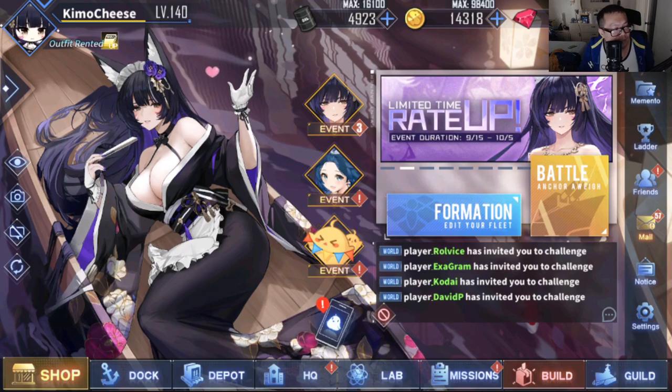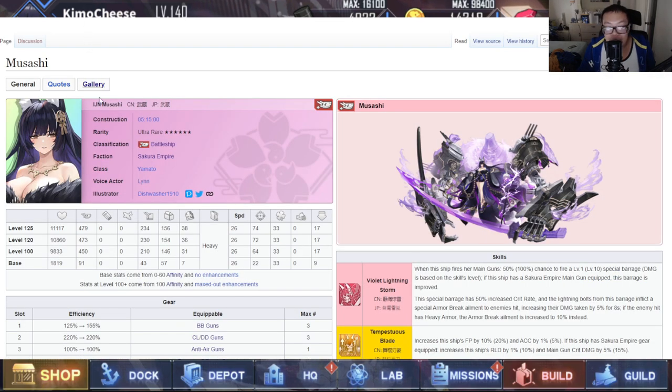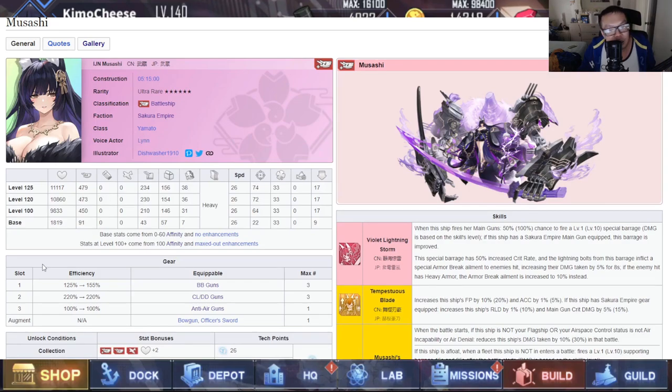Let's get right into this review because it's probably going to be a long one. Right guys, five ships. Let's talk about each and every one of these ships and how good they are. Starting with the banner girl — the one everyone is looking forward to: Musashi. In terms of stats at level 120: 10,860 health, 473 firepower, 230 anti-air, 154 reload, 36 evasion, heavy armor, 26 speed, 72 hit, 33 luck, and 17 oil. She is a big, big girl. Very tanky — about a thousand or so health higher than most battleships in this game.